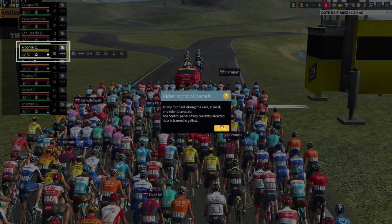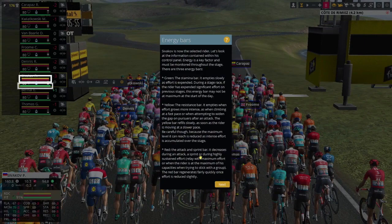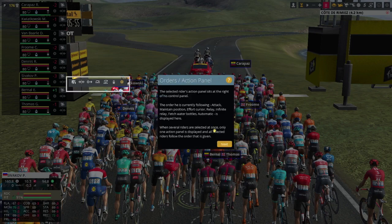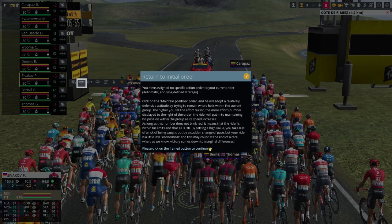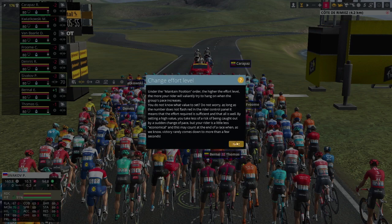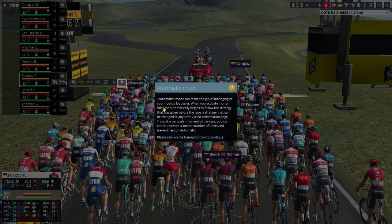So we've got the rider control panels there. At any moment during the race, at least one rider is selected. You can select a new rider. So green is the stamina bar, yellow is the resistance bar, and red is the attack and sprint bar. Heart rate gives you an intensity of a rider's effort. Orders and actions: attack, maintain position, effort cursor, relay, infinite replay, fetch water bottles, automatic. Return to initial order. Maintain position - this all seems fairly self-explanatory. I just wanted to make sure that we know what we're doing before we get into it.